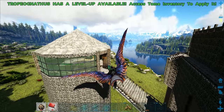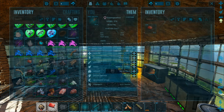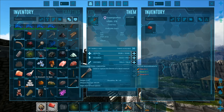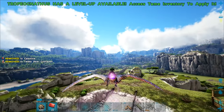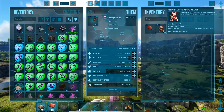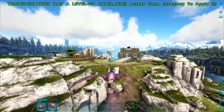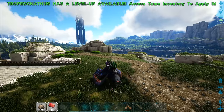I wonder if applying the Tropio skin actually makes a difference to the explosion. Let's test it - boom. Oh, that's disappointing. It definitely doesn't make a difference. Damn it! That would have been so cool - such a good opportunity for them to do something creative there.